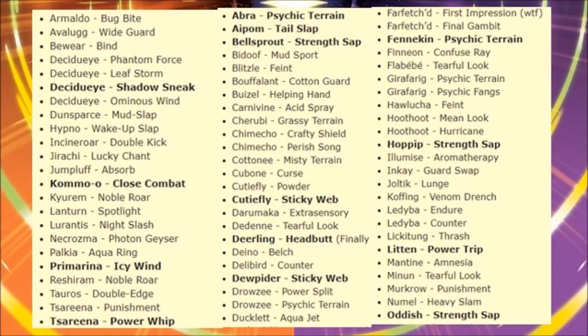Serperior got both Punishment and Power Whip. Power Whip is something it severely needed — Trop Kick is not a bad move, but it doesn't hit as hard as Power Whip will. Serperior's viability really jumped up a lot with that move alone, which is really cool. Braviary got Psychic Terrain — could be useful. Ambipom got Tail Slap, which makes the Skill Link ability more viable towards it.